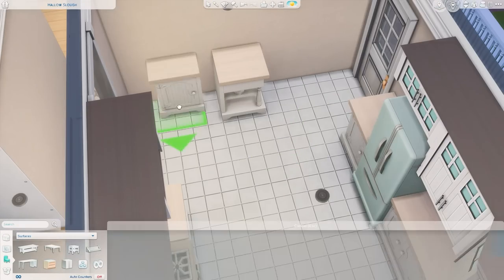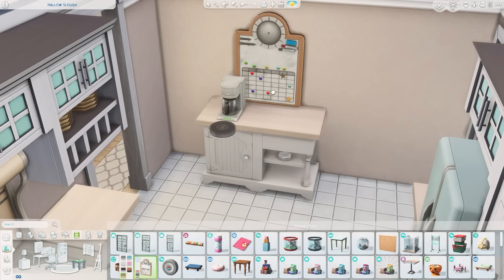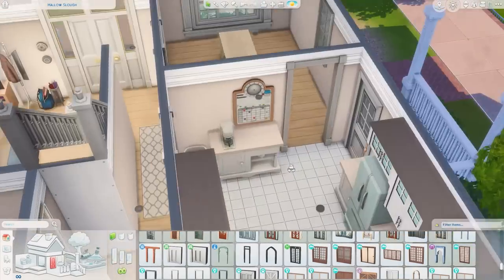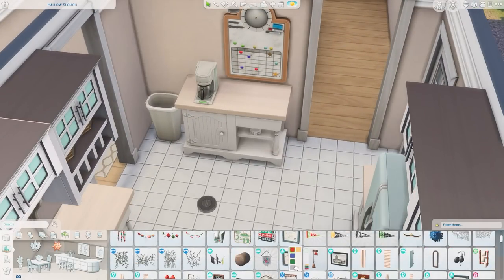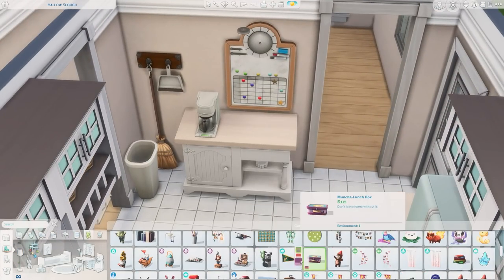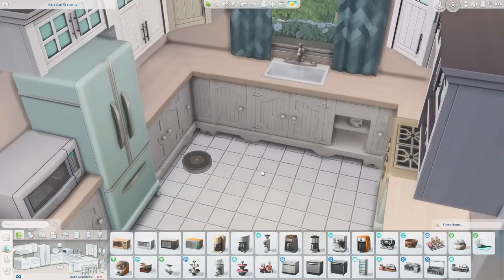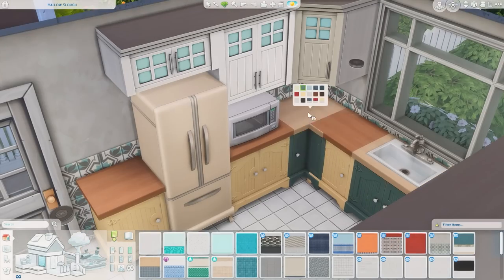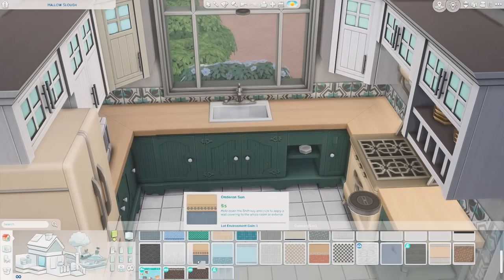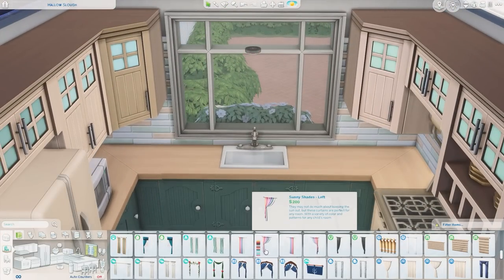The kitchen came together pretty easily. I'm using the counters from Cottage Living, and the fridge and stove are both from the Country Kitchen kit — quite cute, soft and friendly. I have the parenting board over here, which came with Parenthood; you can set curfews, leave sticky notes for everyone, and sims can put pictures or drawings up there. It's a really nice item with lots of gameplay. I remember being super excited when Parenthood added that.